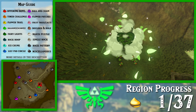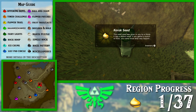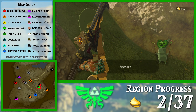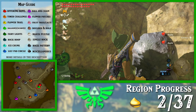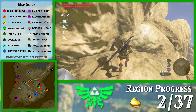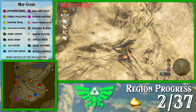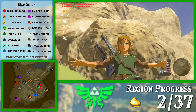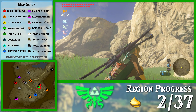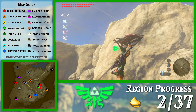I wonder if this becomes a cave entrance in Tears of the Kingdom. It probably does. This is kind of a little cave already. In that game they take little areas that are kind of cave-ish — like a little overhang — and make them an actual full cave. It's pretty neat. I'm just going to use Revali's Gale. You can climb this wall if you want to, but why would you? You can just Revali's Gale it up.